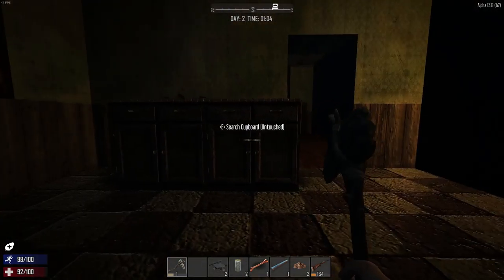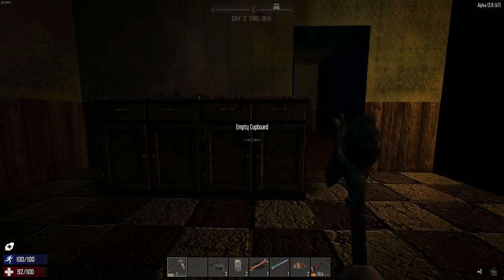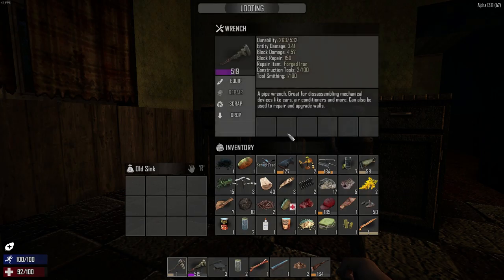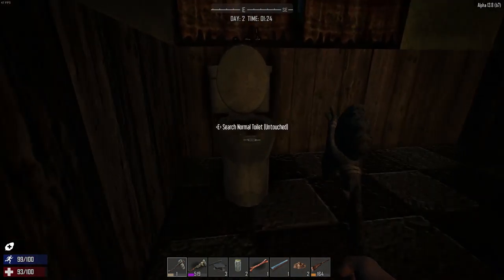Let's see what else is in this place. Another can - scrap that down for scrap iron. Found a wrench - yes, that's what you want. A very high level one as well. You can use it for disassembling mechanical devices like cars, and for repairing things. It's similar to the stone axe but much better, so that's cool.